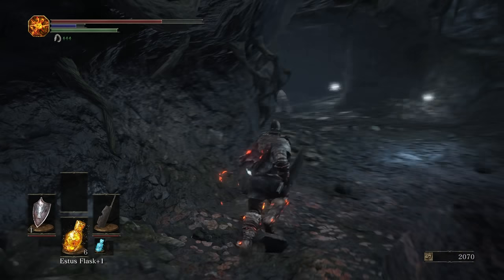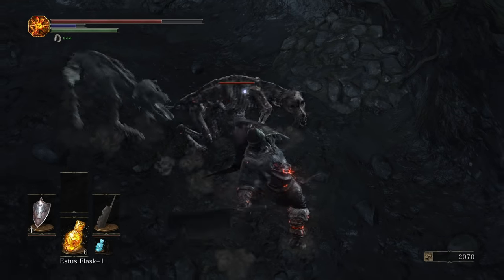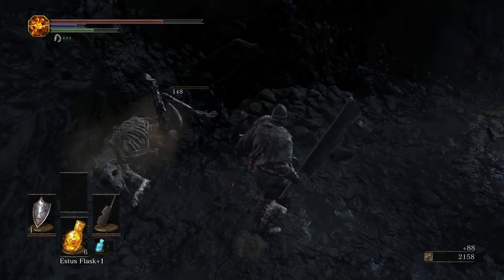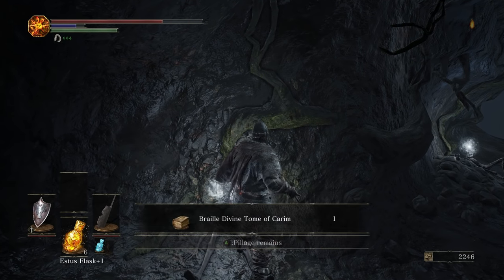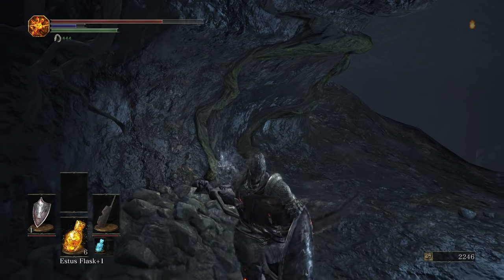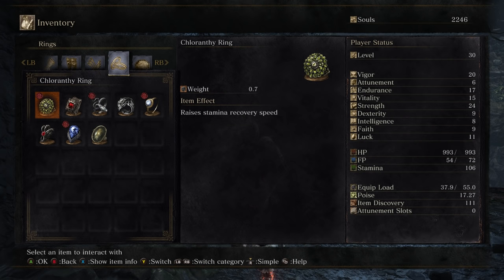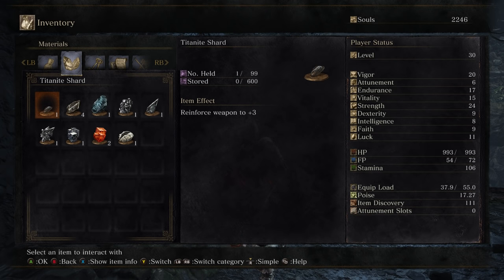Then we only have two dogs to take on, and then two items. I saw that bug happen when I was playing through this on the dex build on stream the other day as well. I haven't been able to fall through it as a player yet personally — not really wanting to try. So we got our Braille Divine Tome, and then we should have Mourn's Ring right here. Mourn's Ring will boost miracles for you, so if you're running a faith build, decent thing to get now.